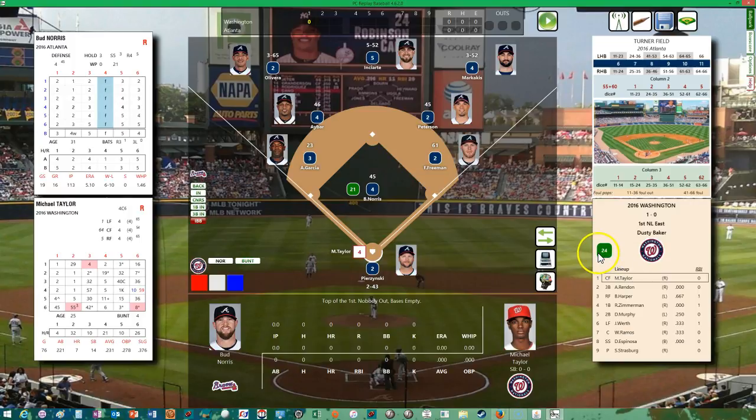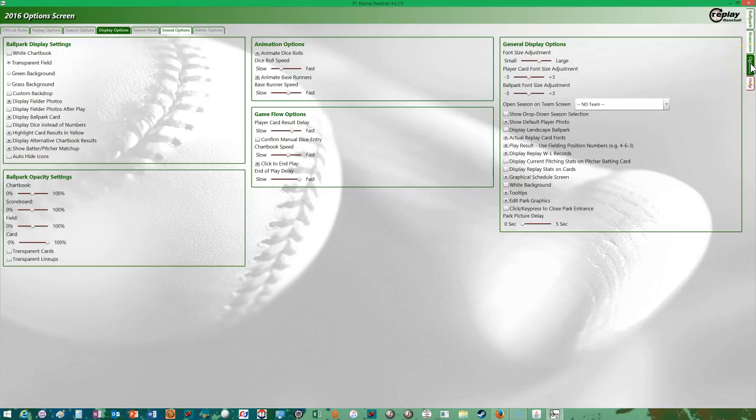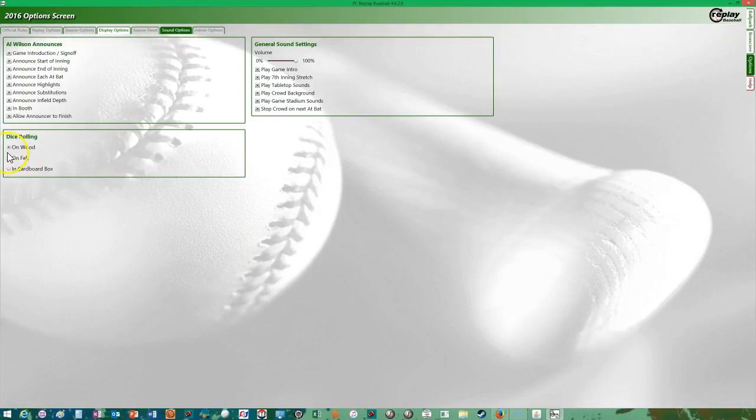I'm going to go into options and try a different noise for the dice rolls. Let me find the sound options — probably under display options. Here we go. I'm going to try it on; felt is the default. I'm going to try it in a cardboard box and see what it sounds like. I've been using the wood ones recently, so we'll see what a cardboard box sounds like.